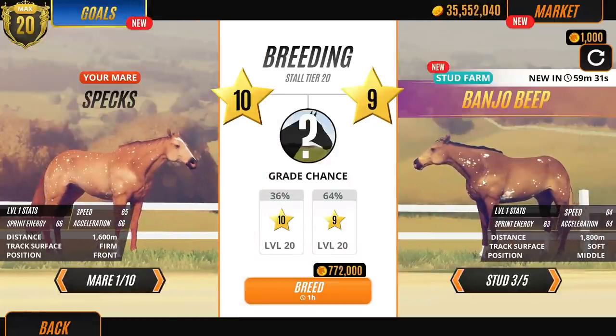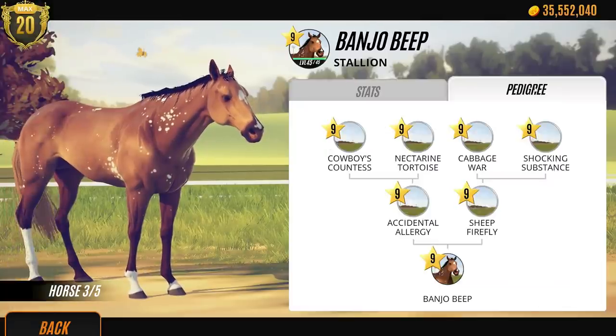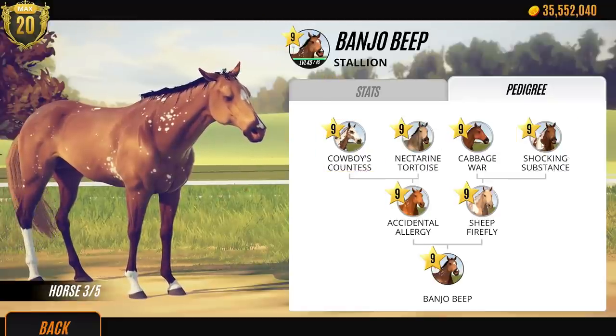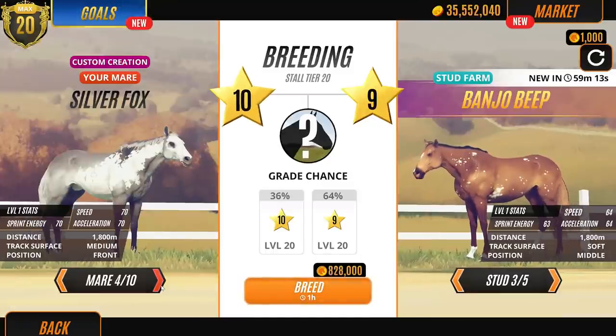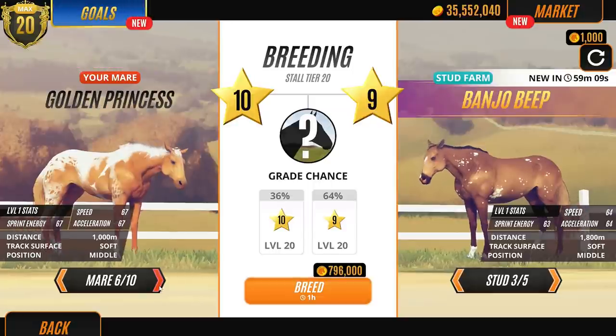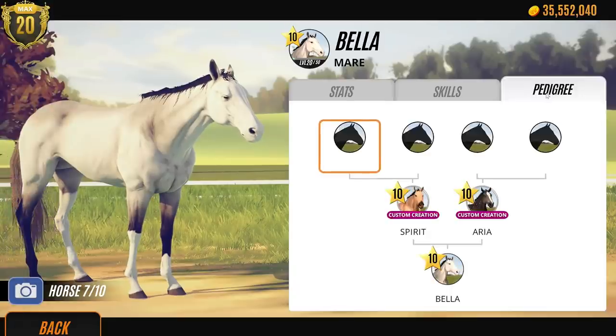We have birdcatcher spots. Now, I've bred this birdcatcher spot quite a lot in the previous videos. We do have a Dakota colour here and we also have some other Tobianos. I might breed with him, actually, with something that's probably carrying a really cool colour. Rain I'm going to save for another Tobiano. Let's have a look at Bella's pedigree here. She's from two custom creations, so maybe not her.